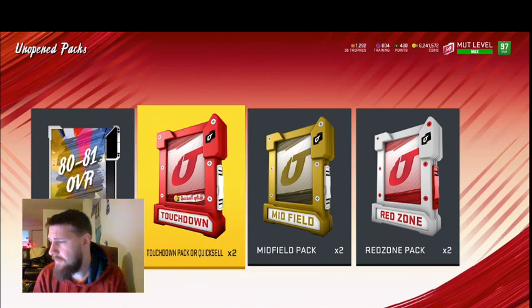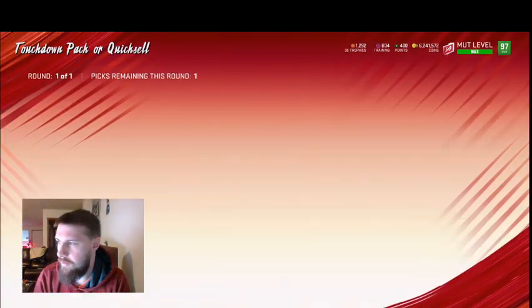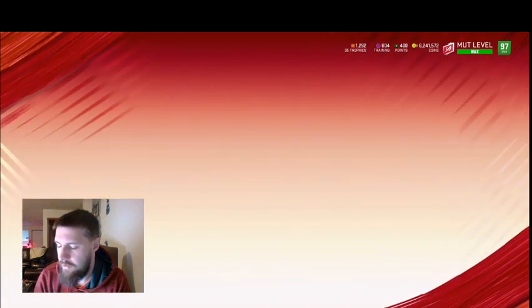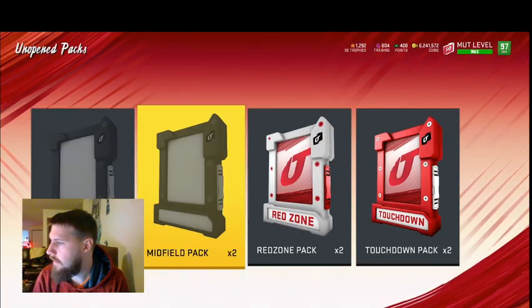These are really the ones I would take the 25k on. To break even on these touchdown packs you need like a 92-rated player, which doesn't really happen very often. So if you're doing this and you want to make coins, just take the points — don't test the luck.